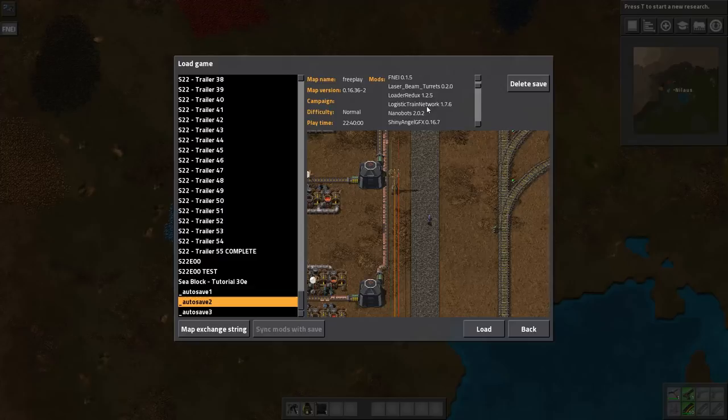'Logistics Train Network' — I don't know if I'm going to use it, but it controls the train network. 'Nanobots' — I find this an essential quality-of-life mod for building. It's basically early bots in a different way, and it's really convenient. Then we have 'Shiny Angel' and 'Shiny Bob' — enhancements to the UI for Angels and Bob's mods just to make it look nicer. 'Squeak Through' to walk between buildings, 'Vehicle Snap' to make me drive in a straight line. And then we go into all the Angels mods.